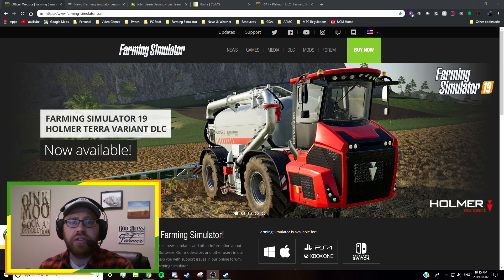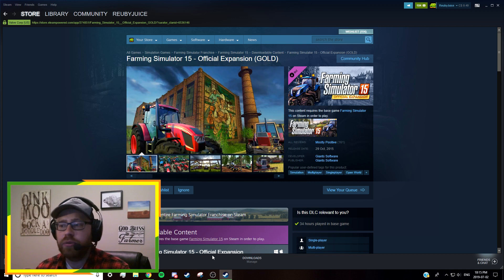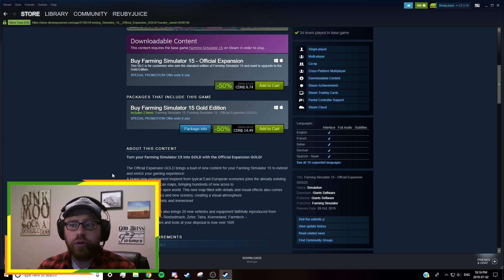Let's take a look at the facts. Giants always puts out a gold or platinum edition about a year after the game comes out. With Farming Simulator 15, we saw the Gold Expansion come out, released on October 29th, 2015 — about a year after the game launched. That DLC added a whole bunch of new equipment from brands such as Rostselmash, Zeder, Tatra, Göweil, and Farmtech.